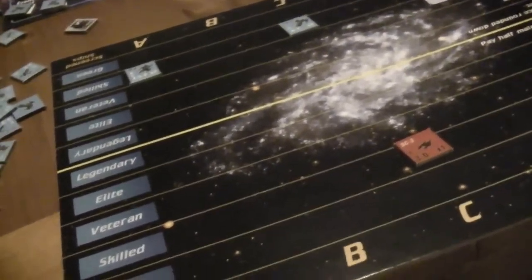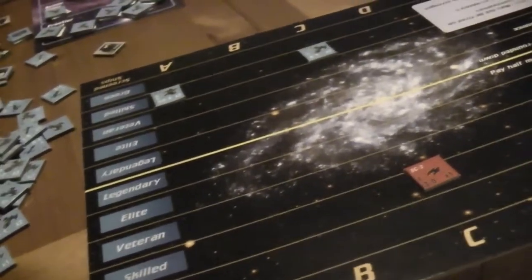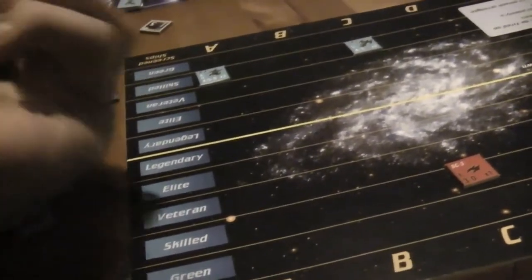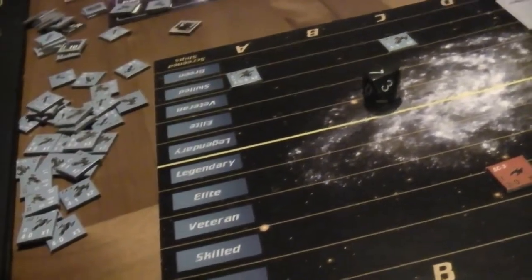So the scout gets to return fire — this could be an upset. He's going to shoot at the Raider. He can attack at two or less to win because the Raider has defensive technology — one of the technologies Betty Crocker recently got from the wrecked ships he found. And he failed.